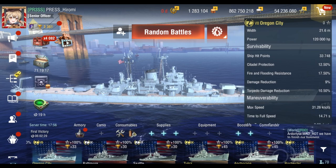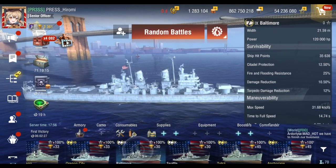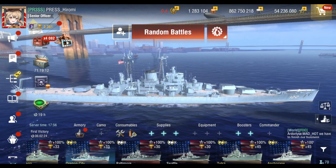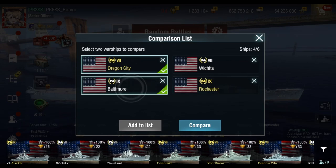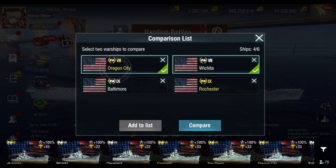So I'm going to try to compare between Oregon City and Baltimore. I got all the other three ships — Wichita, Rochester, and Baltimore. Let's just start off with the same tier — tier 8 — and we have another tier 8. So, Oregon City and Wichita. Let's go ahead and compare.